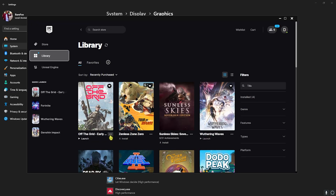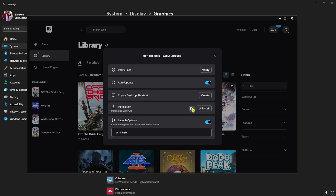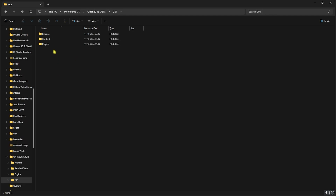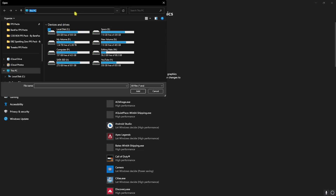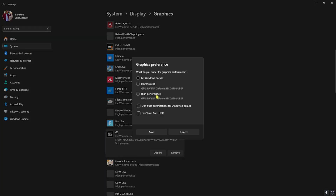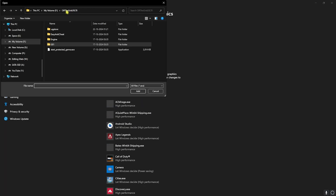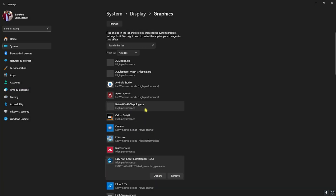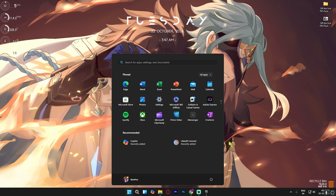Go back to Graphics and click on the Browse button to add your game. If you don't know where your game is, head over to Epic Games, click the three dots, go to Manage, then click on the open install location folder. Once in that folder, go to Engine, then G01, Binaries, Win64, and copy that file location. Paste it in the Browse dialog, click on the Win64 Shipping .exe, click Add, then set it to High Performance and save. Repeat this for StartProtectedGame.exe — browse back two folders, add it, set High Performance, and save.